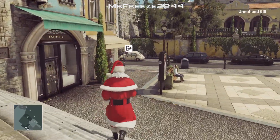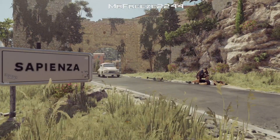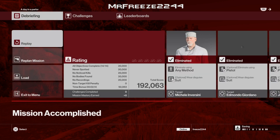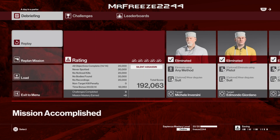I thought they actually fixed the whole car running over issue. There was a guy taking pictures of the accident in the road, and when people exit the mission this car would run him over and count as a non-target kill — I thought they fixed that but apparently not. Anyway, it's back for normal missions. And that's going to do it for this featured contract, so I hope this has helped you out. Be sure to drop a like on the video and subscribe if you're new to the channel. I'll see you guys in the next video. Cheers.